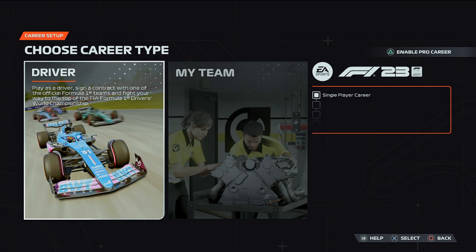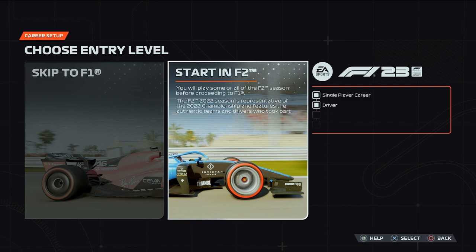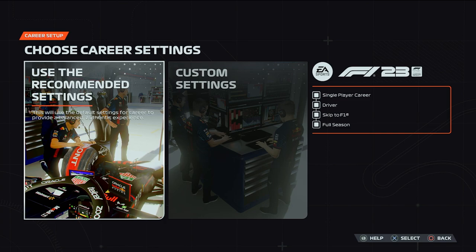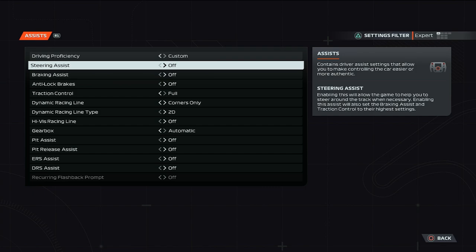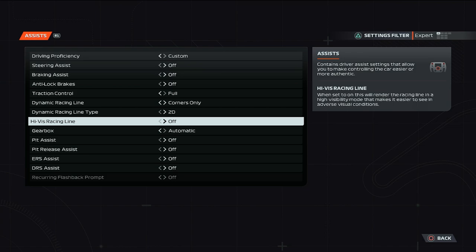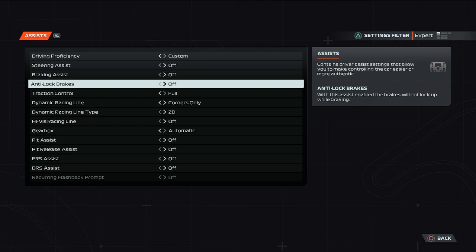Here we are within the career mode menu. Let's create a new career — we will be on the driver side. We're not going to start in F2; I do think it's a little bit thin on the ground. For now we're going to skip straight to F1 and do a full season. Let's have a little look at the settings to show you how I play. I'm on a pad, so I use traction control on corners only, dynamic racing line, and automatic gearbox. Every other assist is turned off.